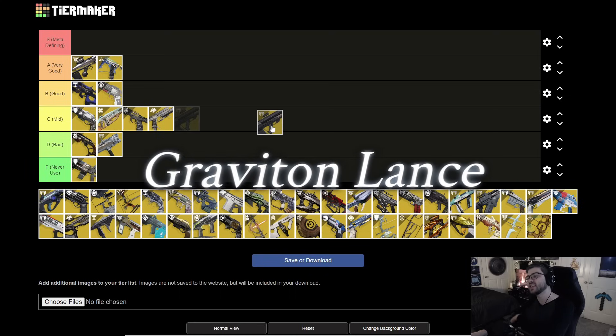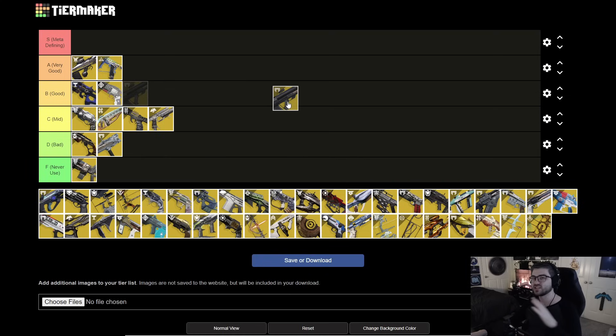Next is Graviton Lance. It has gotten so many buffs and its catalyst is crazy — you get Vorpal and Turnabout, and it ad-clears entire rooms. It is one of the best primary PvE exotics in the game, so this is our first S tier. It can pretty much do anything, plays into Volatile Rounds and any Void build extremely well. It is getting nerfed in Final Shape, but I still think it will be S tier.